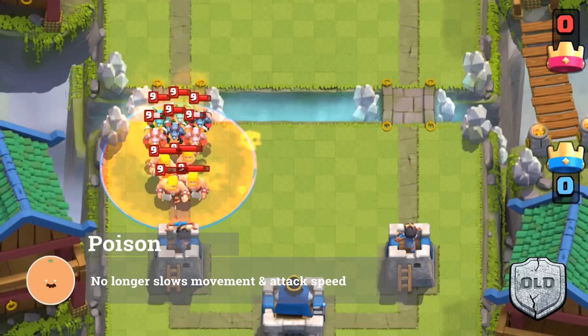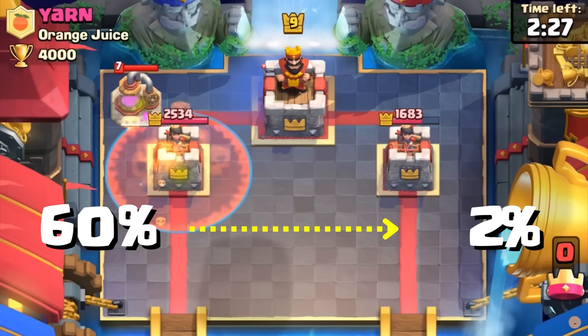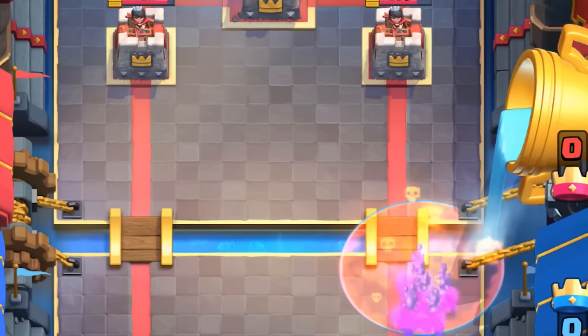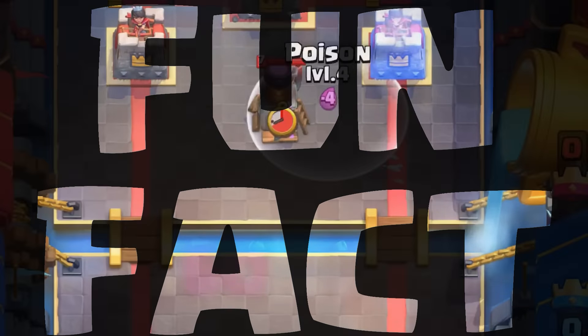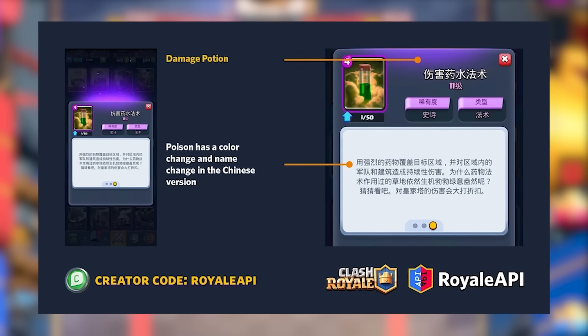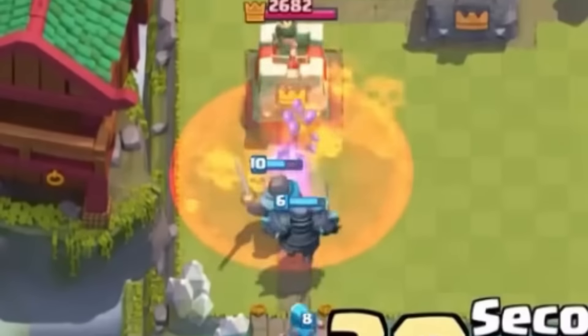With that, Poison's usage rate dropped from a whopping 60% down to 2%. People thought Poison was dead, but that was a bit of an overreaction — it never truly died. Fun fact: in the Chinese version of the game, Poison is called Damage Potion and appears green. If anyone knows why, drop a comment.